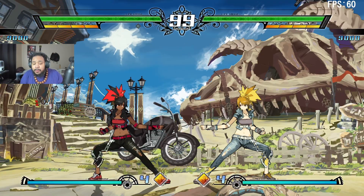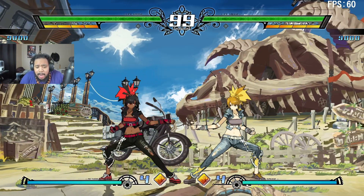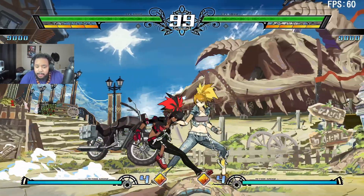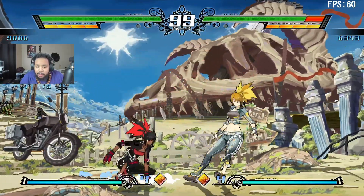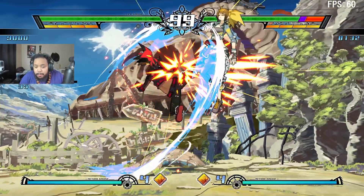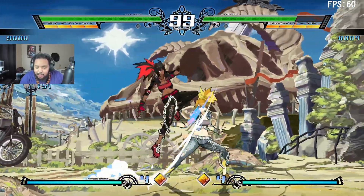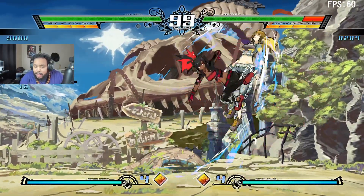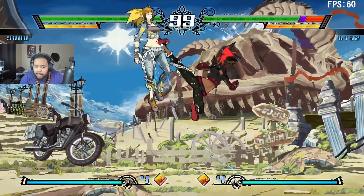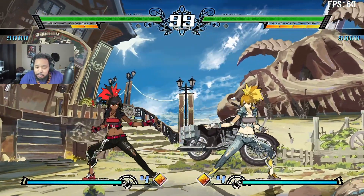Alright guys, the first character we're going over today is our girl Tay. Tay has gotten a lot of changes — so much so that she doesn't even feel like the same character anymore. A lot of our old combo routes don't work anymore. For example, 2C: if you only do one hit of 2C, you can't cancel it, you can't jump cancel to land on the ground faster. If you do the regular two-hit version you still can, but just one hit of 2C can no longer be canceled, so you can't do her normal combos involving grenade and whatnot.